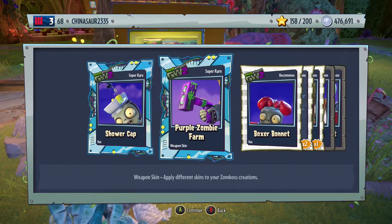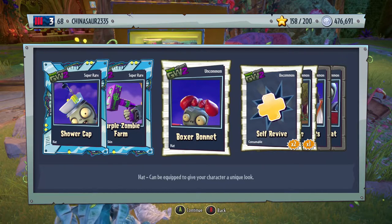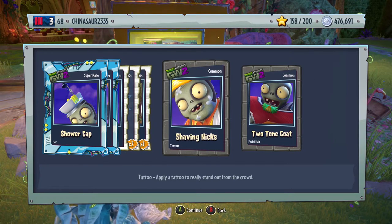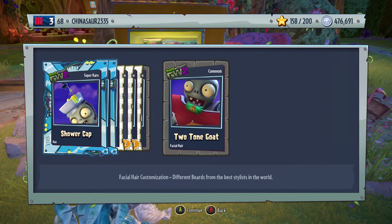We have a shower cap for the engineer. Purple zombie farm, weapon skin for the Roadie Z — one of the new engineer variants. Boxer bonnet, hat for the All-Star. Self-revive. Flag zombie. Shaving nix. Two-tone goat, facial hair for the All-Star.